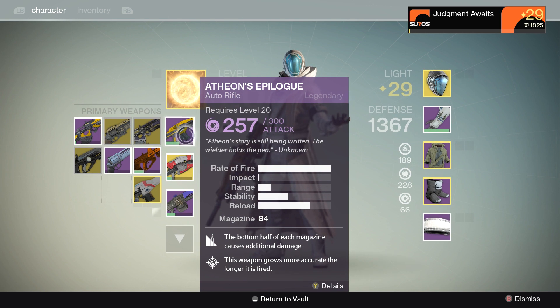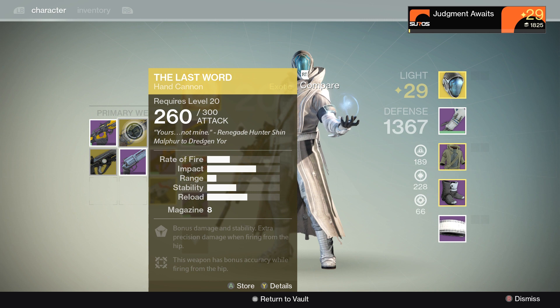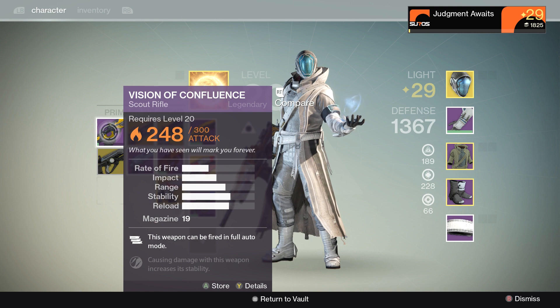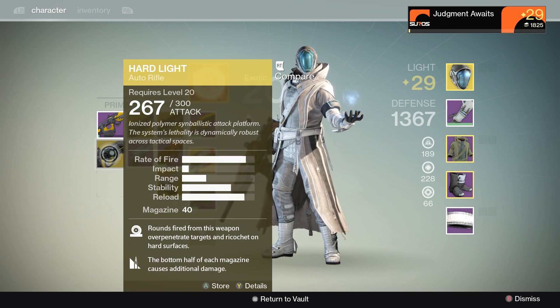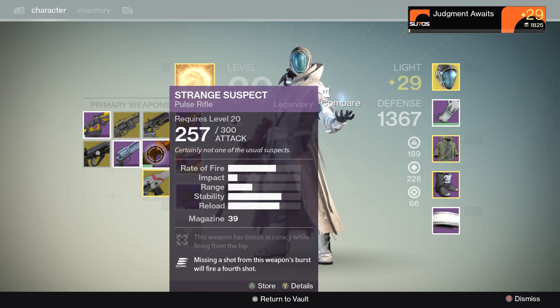Atheon's Epilogue — got that in the raid, and that is one I'm leveling up. Bad Juju — don't really care for that one. The Last Word — just got that recently, and I can't wait to get that hand cannon going. There is the Vision of Confluence, got that in a raid — it does solar damage and goes fully auto, so it fires really slowly. There's my other auto rifle — Exotic Hard Light. That is a nice auto rifle, pretty fancy. The Dubya — another legendary hand cannon — and a legendary pulse rifle.